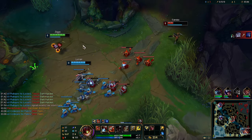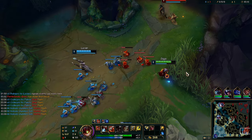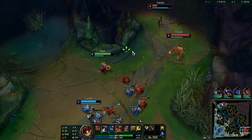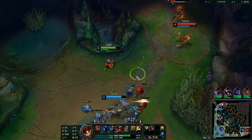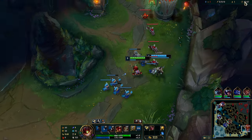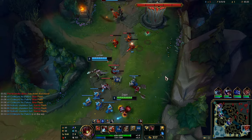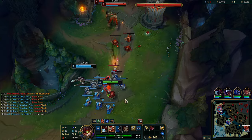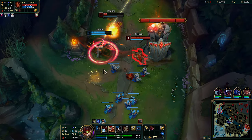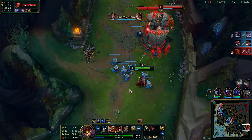I guess we could use the W here to try and poke them — get some damage. Oh, close! We forced the heal and the flash, but that's nice. We're gonna use a ward — oh, never mind, they are top. At least the support got the kill.